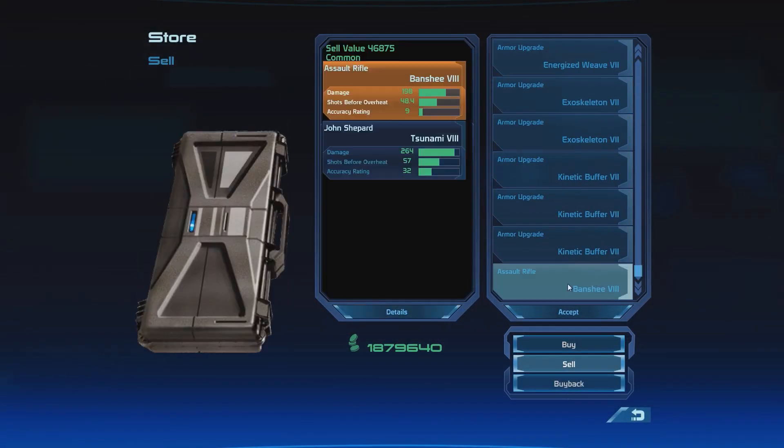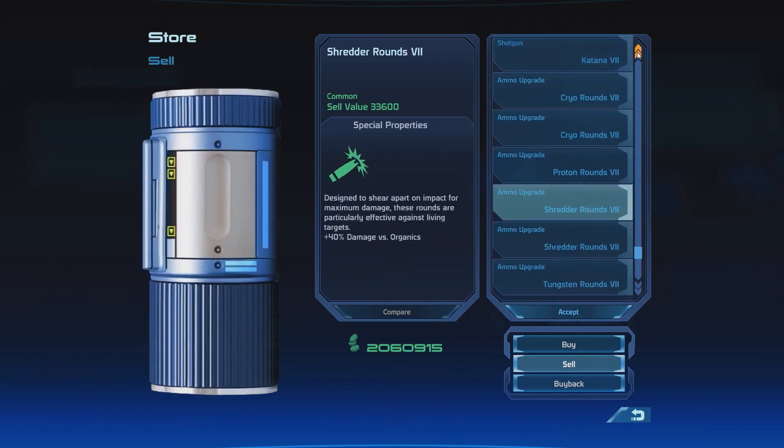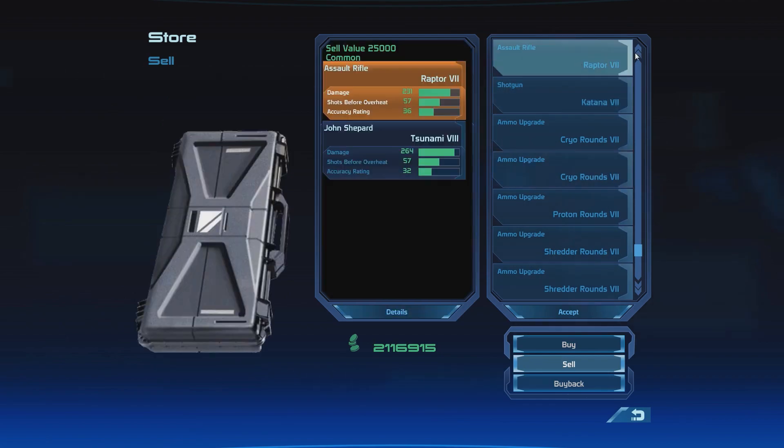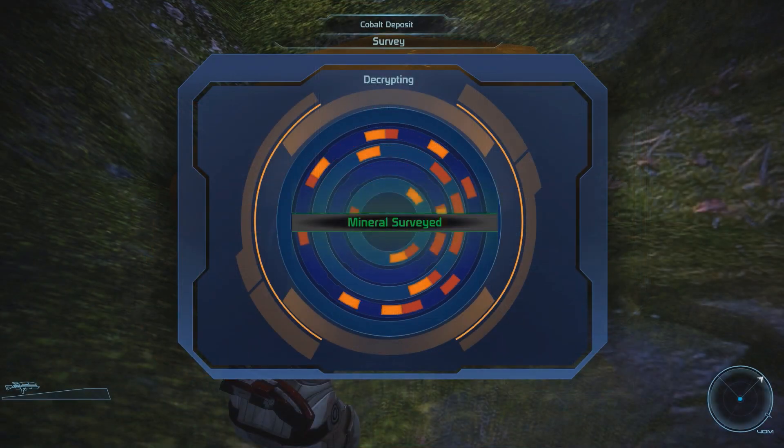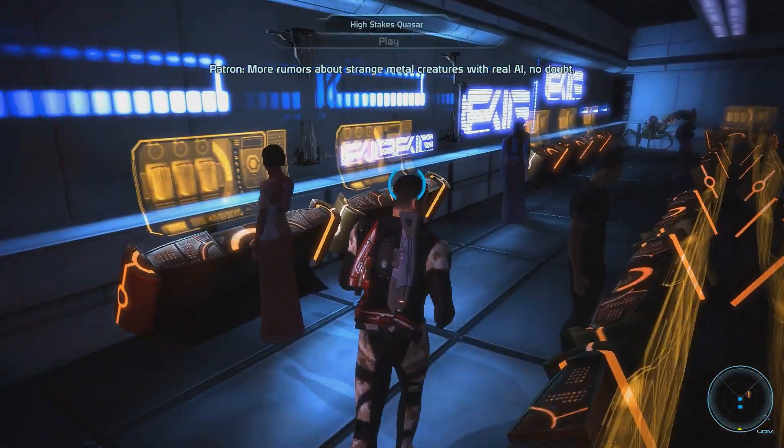But after a few hours in the game have passed and you have progressed a few levels, it is actually not that difficult. You can get the 1 million credits by either selling surplus equipment, completing quests, or collecting minerals. You can even try to get the 1 million credits by playing Quasar, although admittedly you would be in for a long ride.